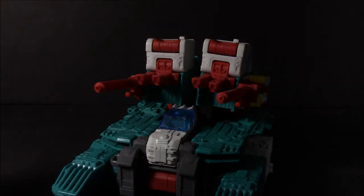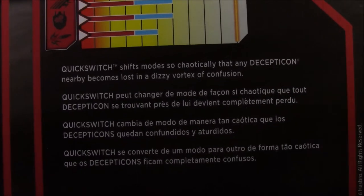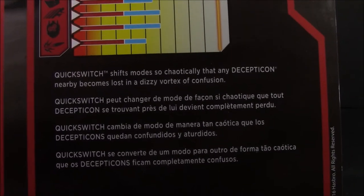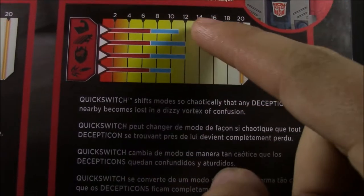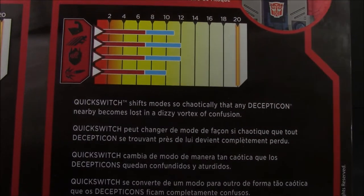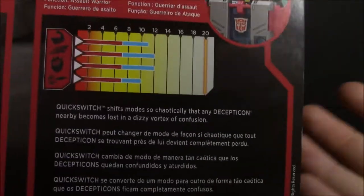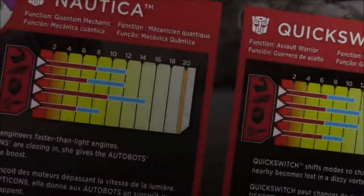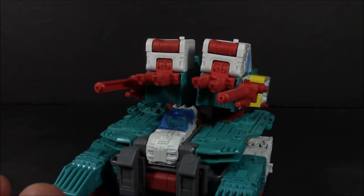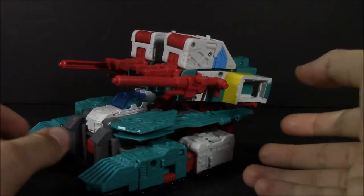Real quick before we go on to the next mode, let's go ahead and take a look at his bio. Basically, he just shifts into anything at any random time. His stats are pretty much all the same — all sevens. He gets faster and stronger and more intelligent with his headmaster, which doesn't even have a name, so you might as well just consider this his stats. Same with all these others besides Rodimus and Flash Flash, since they have unnamed headmaster Titanmaster partners.